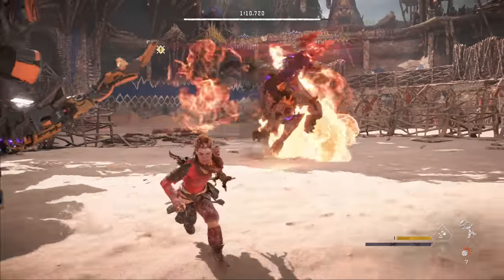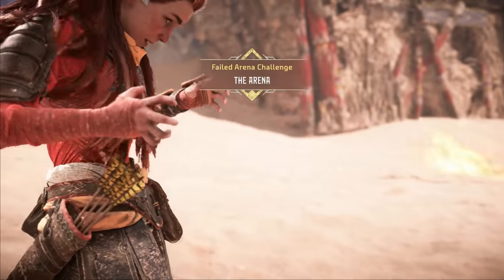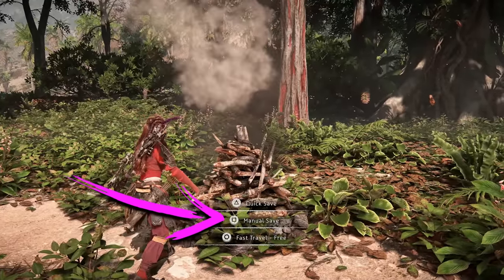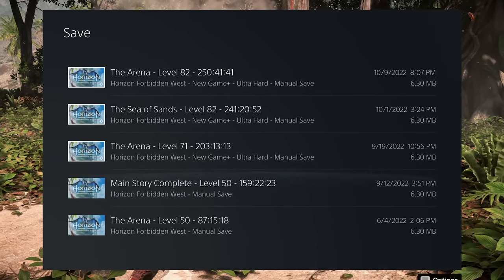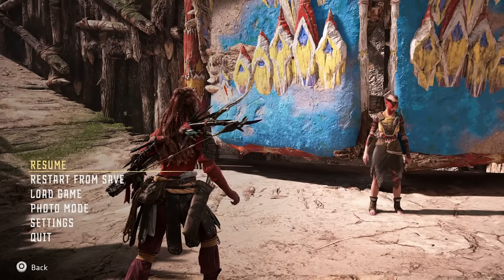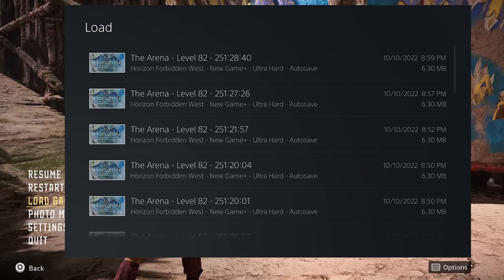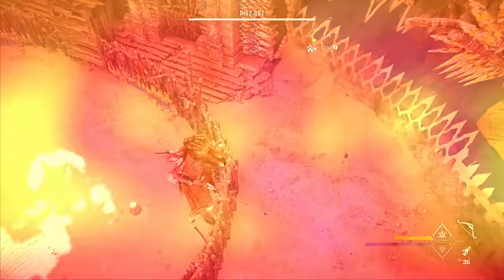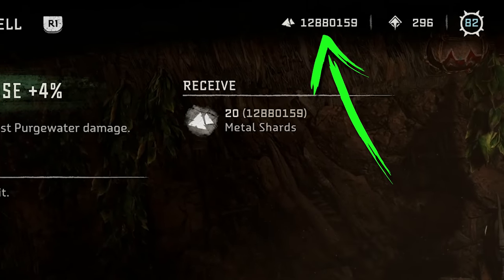Unfortunately, playing recklessly also means we're going to die — a lot. This is just something you're going to have to expect and get comfortable with. To avoid burning through a ton of shards, I recommend making a manual save before diving into a session of Arena grinding. Once you've burned through all your shards, you can simply load up your manual save to get them all back. Or you could always use the inventory duplication exploit to get yourself a few million shards and never worry about it again.